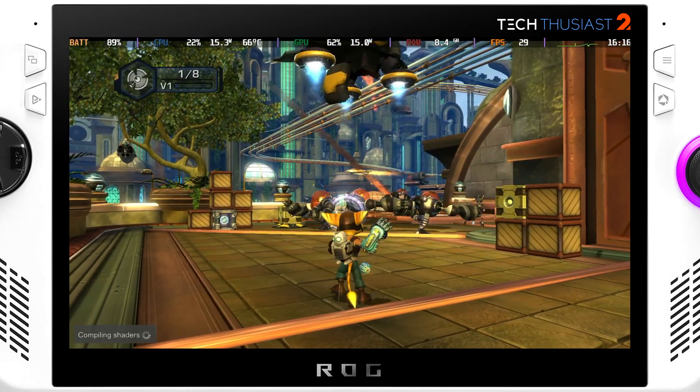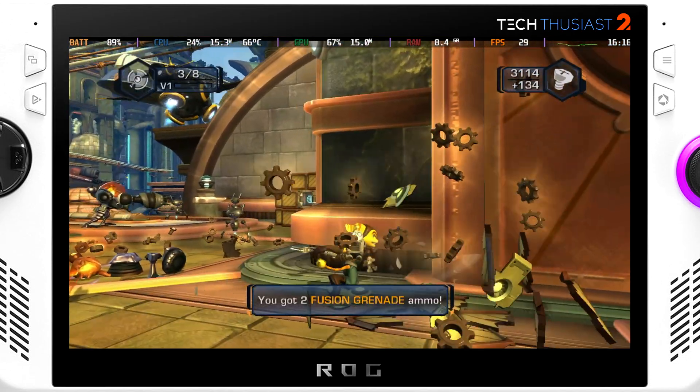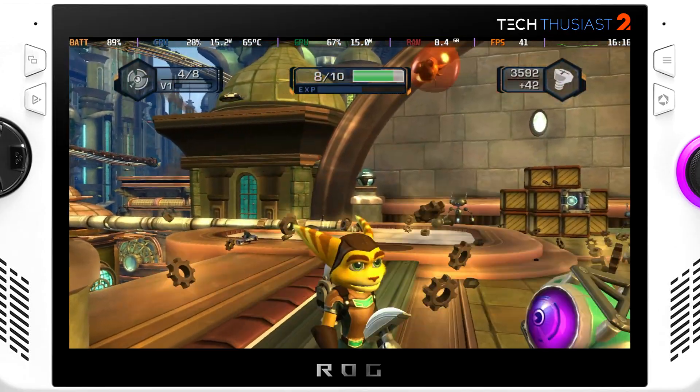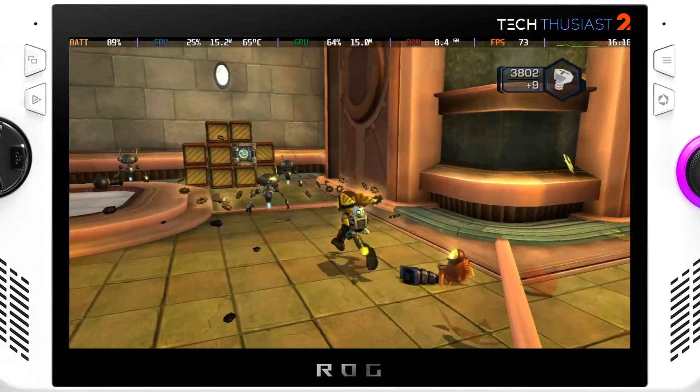Next is Ratchet and Clank again, running at 15 watts. There are some frame dips when there are heavy action scenes but it is generally very playable. I am playing it unplugged, however if you play at 25 watts the performance will be a lot better, though the battery will take a bigger hit.